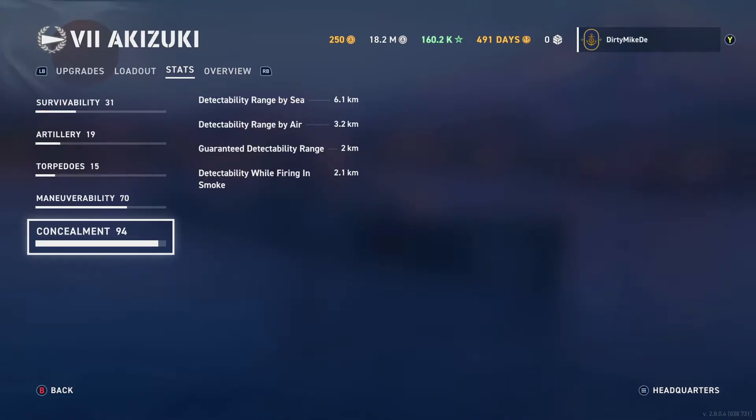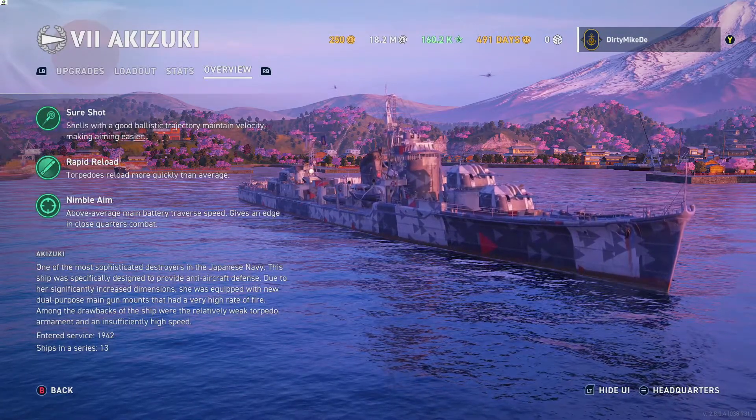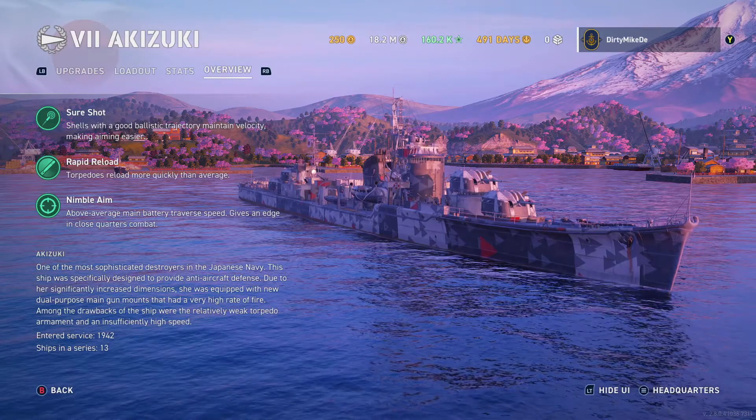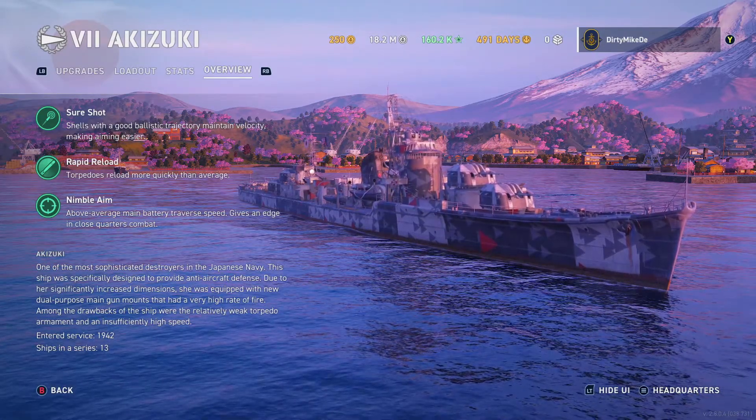You can get the detectability down a bit more by changing corrida around and running Swerski if you want. It's a gunboat — you're going to be in your smoke a lot, hosing things down with AP and HE. I didn't find the extra detection to be that big a deal for me. Range detectability is 3.2, guaranteed while in smoke 2.1. Air detection will start being important with carrier introduction next year, but right now not a big deal. It has 'sure shot' meaning a low trajectory, fast reload, and above-average turret traverse.